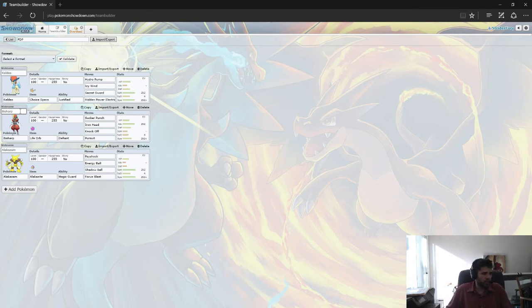Yeah, this is a pretty straightforward core — not a lot to it. You get to resist the Grass moves meant for Keldeo with the Steel-type Bisharp. It is unfortunate that you don't really have anything to take Electric attacks, but it's very rare to have perfect type coverage. You need a lot of dual typings and interesting things for that to happen.